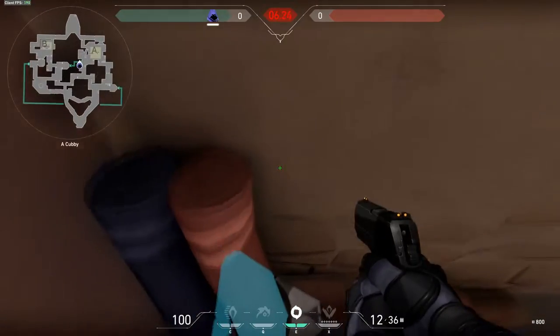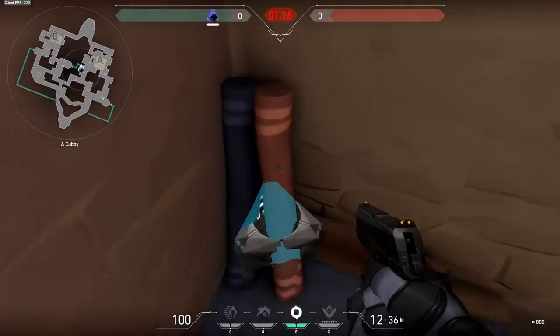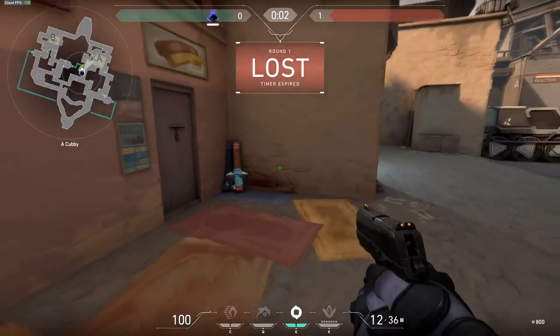Basically, there's a spot on the map called Bind where you're pushing mid to A, or short A, or whatever you want to call it. There's a corner where the tubes are and you just can't get the spike out of there no matter what. So hopefully they just patch it soon — I just want to let you guys know ASAP.